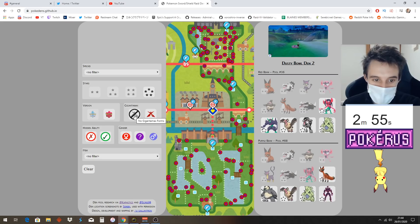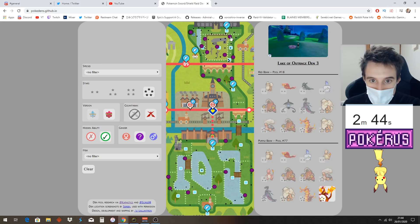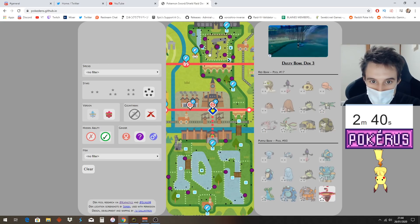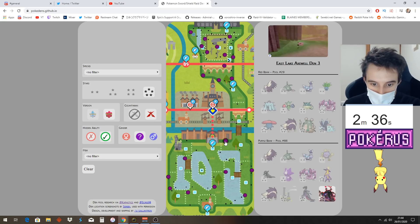Here's another filter for Gigantamax or non-Gigantamax. This is where the map on here becomes really useful. I want only Gigantamax dens, so now it highlights only Gigantamax dens. Here's the Charizard one right over here. Here's Sandaconda — here's another Sandaconda. Here's the Grimmsnarl. Here's the Garbodor, for example.